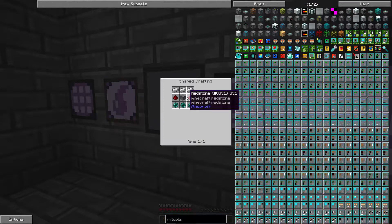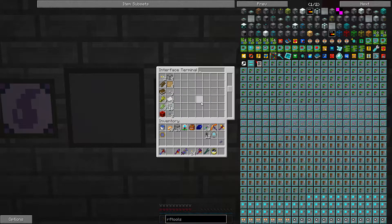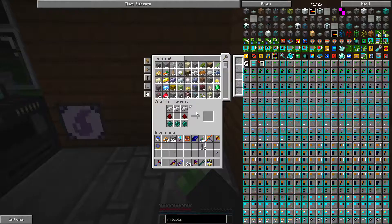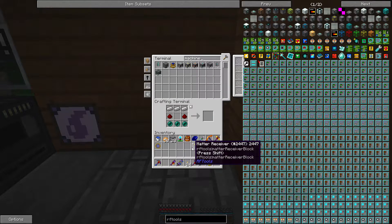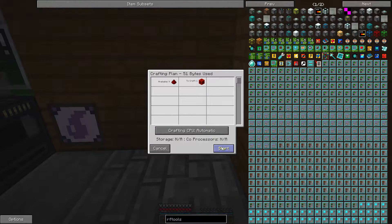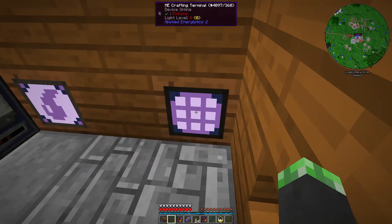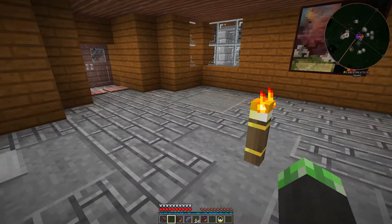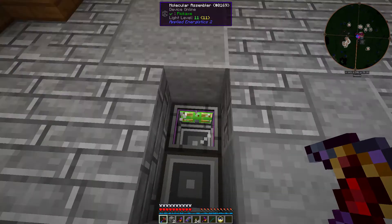I can do that in here. Nuclear assembler - perfect. I had the recipe set up here. I need a machine frame - cool, I got a matter receiver. You also want me to look at the charged porter, right? I need a redstone block. Oh it's charging - right, and I can't make tesseracts yet. I wanted to put the matter receiver right here, but it's right on top of my molecular assembler setup.